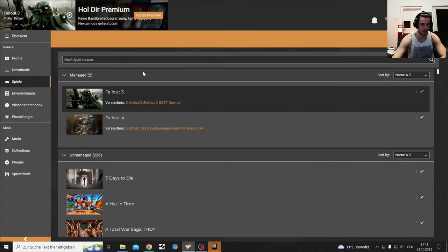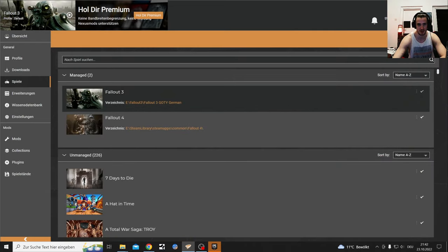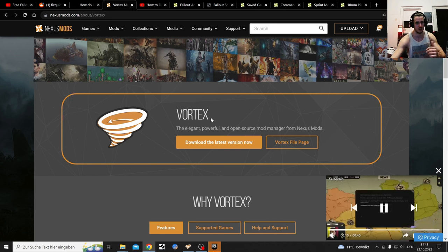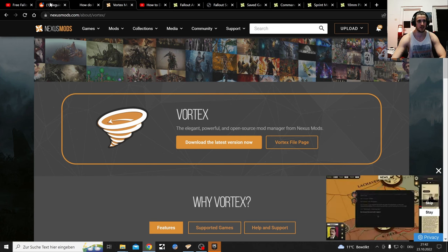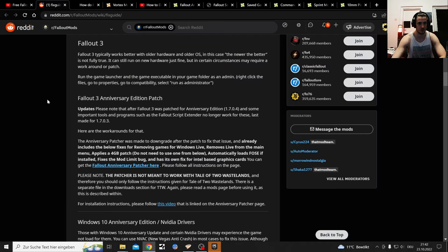When you click 'Mod Manager Download' you can download everything with the mod manager, which is gonna look basically like this - it's a little bit mixed with German and English, it's weird, sorry. So if you don't have the mod manager, I have a link for you in the description where you can download that and get that thing set up.